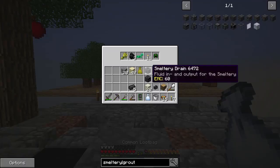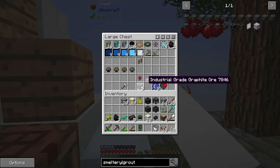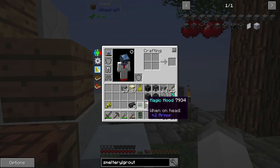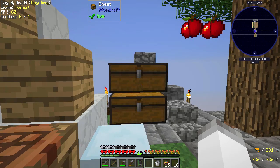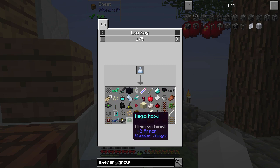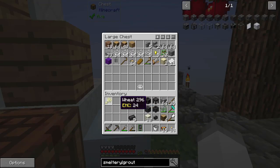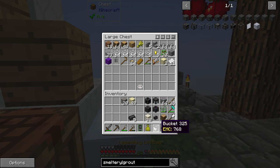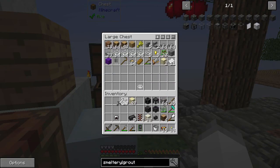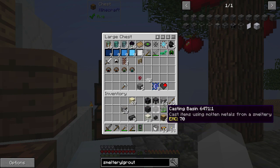Let's go ahead and open the loot bag. We got a magic hood, emerald horse armor. Some of this stuff is going to be really good later when we have access to EMC. I'm not entirely sure what this is - it just looks like a random thing. Not sure what it does, what it is, or anything like that. Let's put the wheat in there. And we have a legendary loot bag - which has a sword, a helmet, and some activator rails. That was not too legendary.